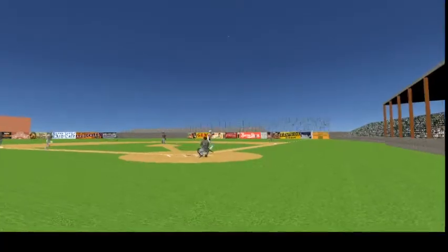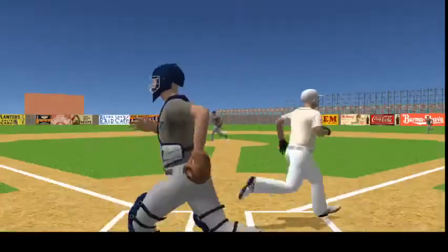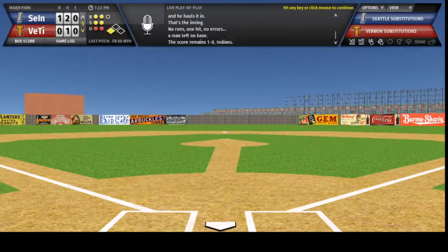Set to hit is Wes Griffin, count of two balls and two strikes. Milgis is set, he brings it home — swung on, hit in the air to right field, Plummer after it and he hauls it in. That's the inning, no runs, one hit, no errors, a man left on base. The score remains 1-0 Indians.